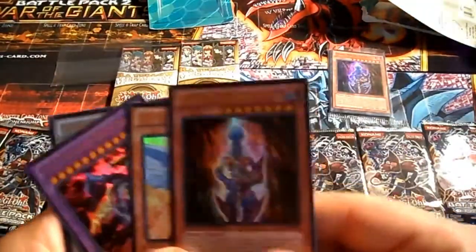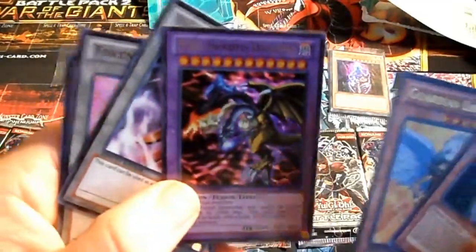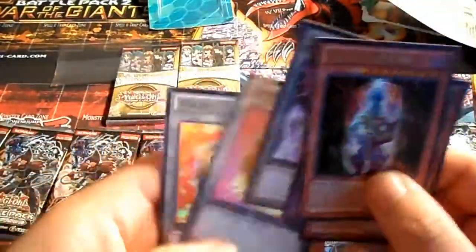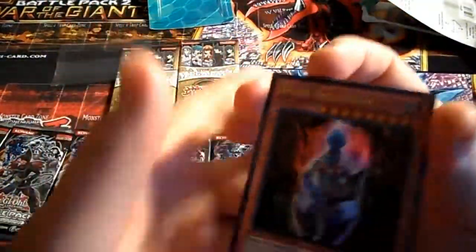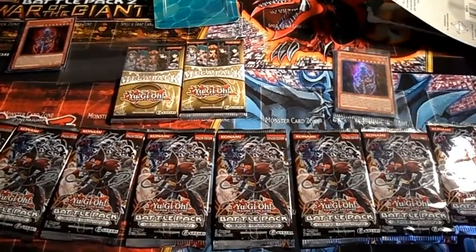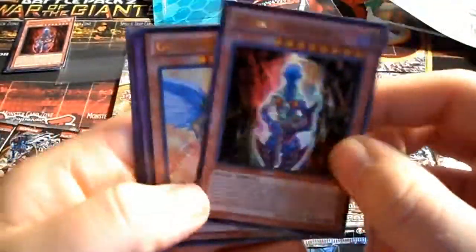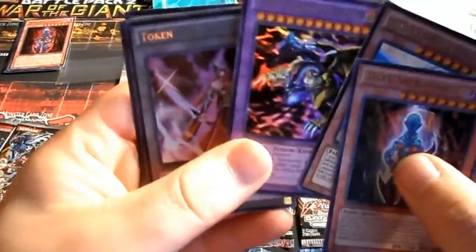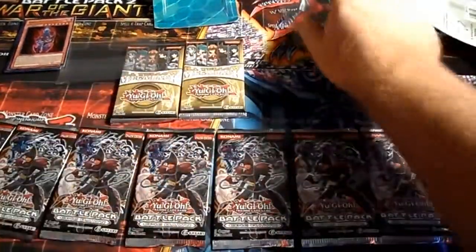These are all the limited edition cards from the Legendary Collection 3 Yugi's World. We have a Dark Necrofear, a Guardian Sphinx, a Five-Headed Dragon, the Emissary Token, and two Kuriboh tokens. Not too bad. I was hoping to have some rares from some actual packs and not from the collector's boxes, but we'll take it. We have the same thing in the second repackage — same cards. Interesting how they package this.